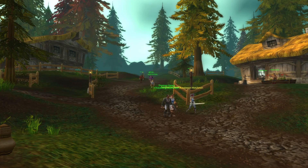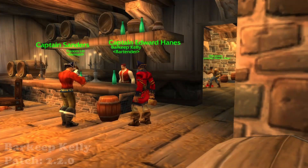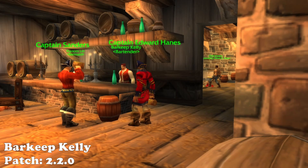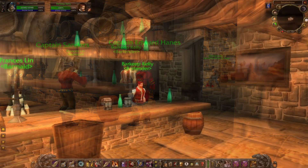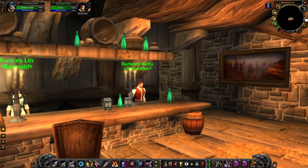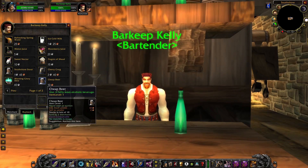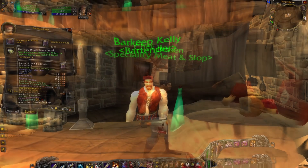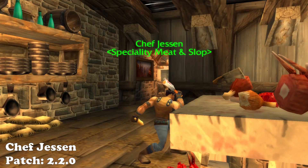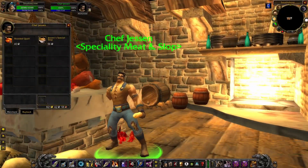Another two vendors located in Old Hillsbrad Foothills can be found in the Southshore Tavern Inn. One of these vendors can supply you with the Rum-Z-Rum Black Label, which boosts your stamina and can help you a lot while raiding. These two vendors are Barkeep Kelly and Chef Jason. Barkeep Kelly is the more important one, selling a variety of alcoholic beverages as well as the Rum-Z-Rum Black Label, so you can source it here for future raids or to sell on the auction house. Chef Jason is less important but can help if you're low on food and need to stock up.